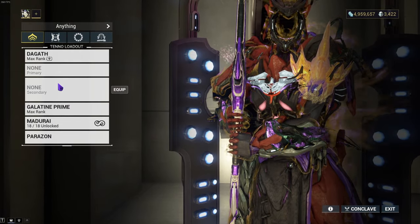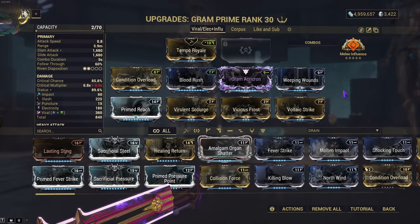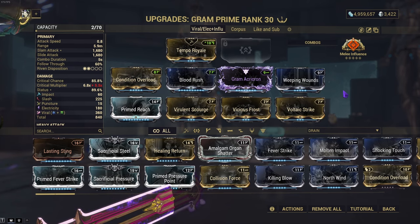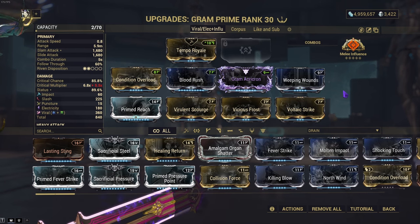So let's cover the build layout for each of them, test them on the simulacrum enemies, and then go into Steel Path. First, looking over the Gram — sadly I had forgotten to make a build without the Riven, so I will just give you the rundown. The Riven is a crit damage Riven. Just put crit damage on it — biggest change you can do right there.